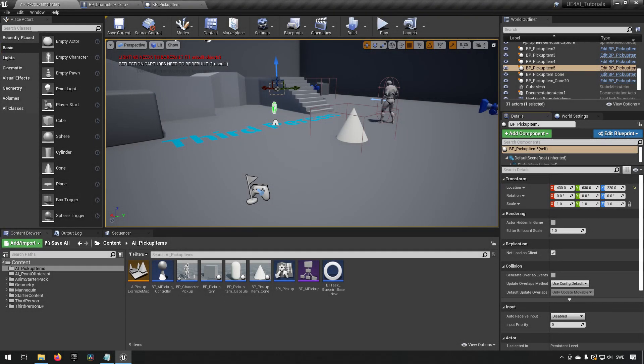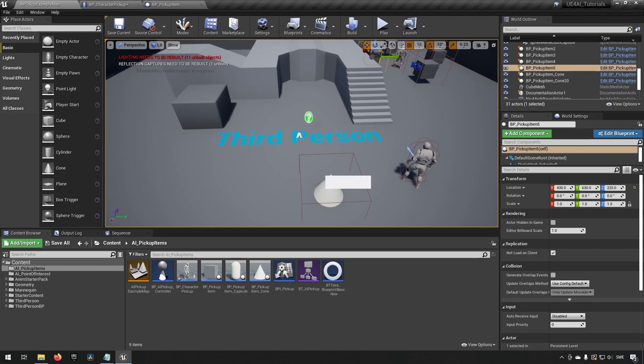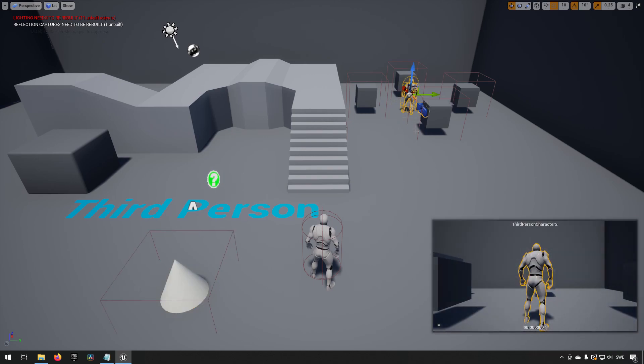Here we are inside Unreal Engine 4.26. In this specific case I'm going to be building upon the pickup items AI tutorial request I did a little while back, but you don't really need to have that — this will work with essentially anything. This system is very simple; it just allows a character to hold one item, but it could be adapted to work with an inventory system or something similar. What we have are these different boxes and a cone representing pickup items — items you can pick up by just walking over them. The character over here is an AI character.